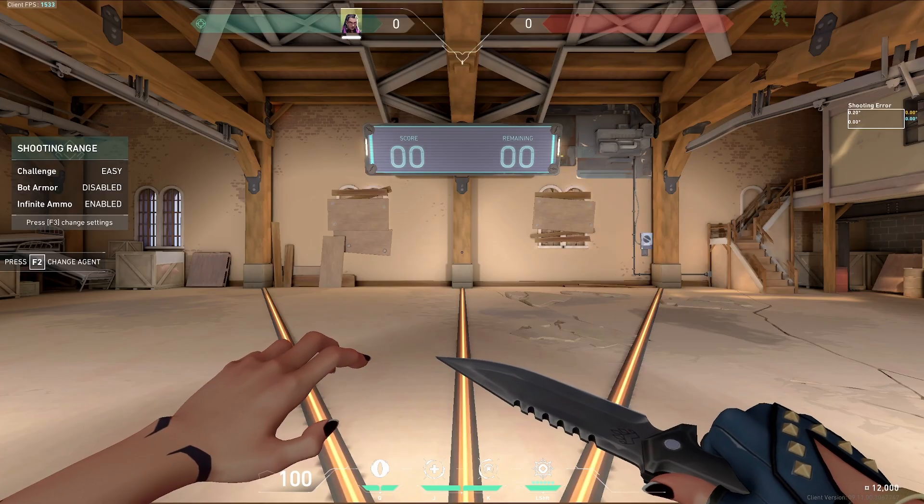First, let's hop in the range. Before I do any tweaks, I like to have a consistent benchmark, and in Valorant the range is the easiest way to do this. First thing I do is just stare at the wall when I get in the range — here I'm getting about 1500 frames. Off-stream without recording, the highest I've been able to get is 1600, so this is kind of the benchmark we have.